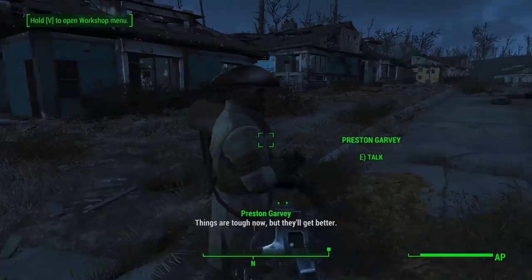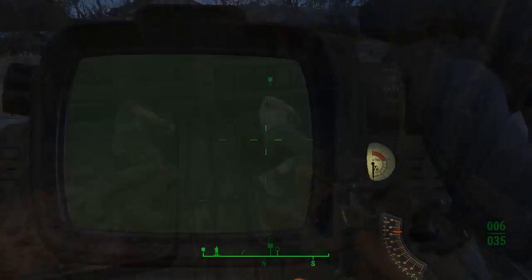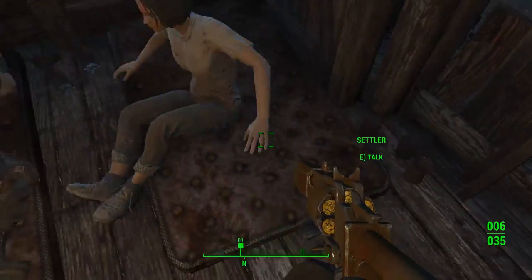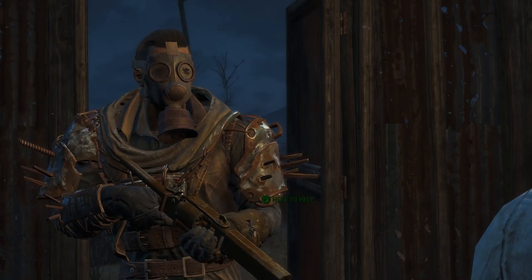The next item is where you first come to Sanctuary. You're going to walk up to Preston, get a quest from him to go and help some people at Tenpines about the Minutemen. Walk up to the settler, get the quest, and do it all to sort it out.